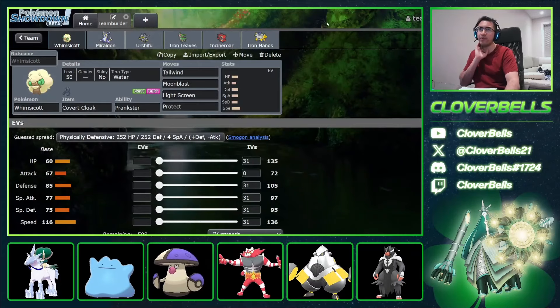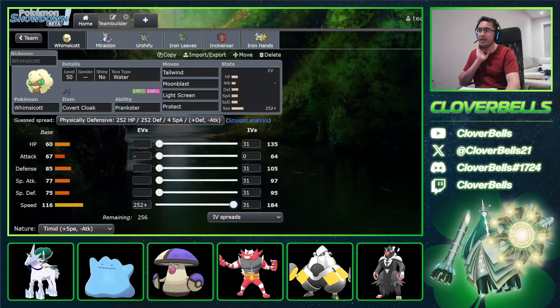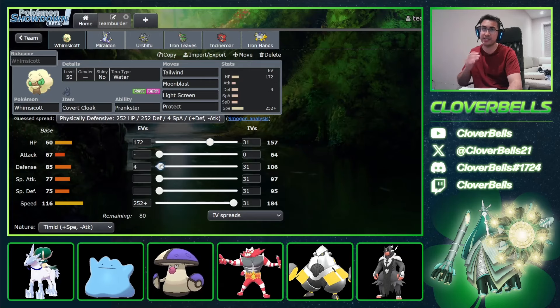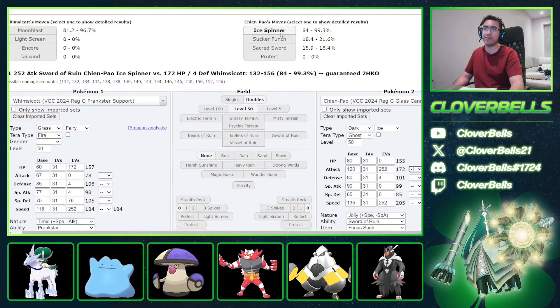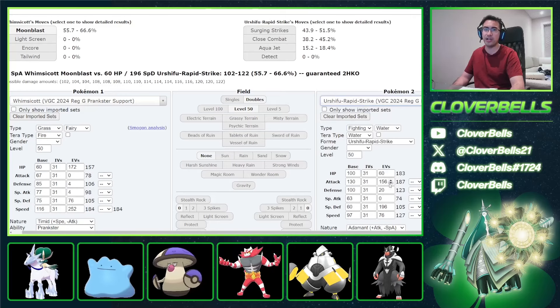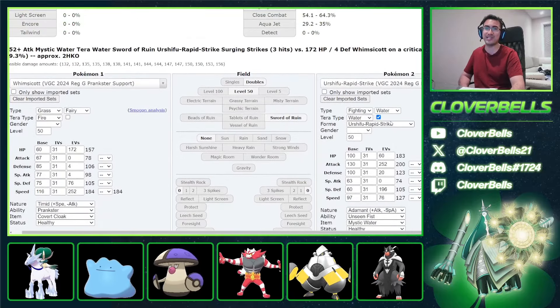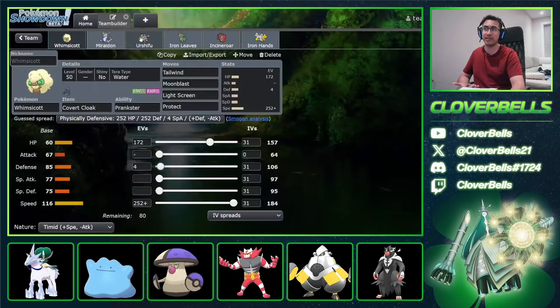Now let's go into the EV spreads. Starting with Whimsicott — we're going to put some bulk on this but still have the fastest Whimsicott available, so still Timid 252 Speed. We go to 172 HP investment and 4 Defense. This calcs for not only Jolly Chienpao Ice Spinner after Intimidate minus one from Incineroar — you can live that. And also 252 Adamant Mystic Water Urshifu Surging Strikes with Sword of Ruin on the field — that's not killing either.